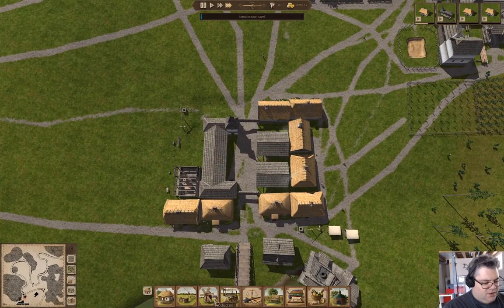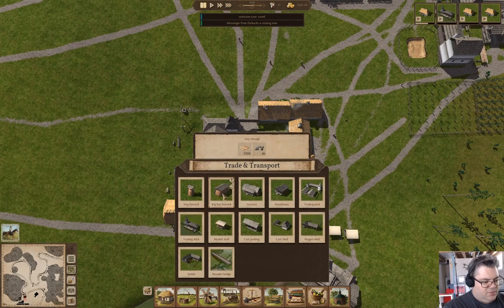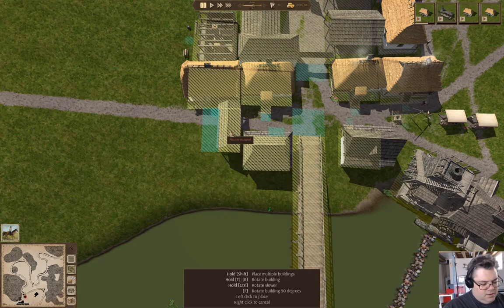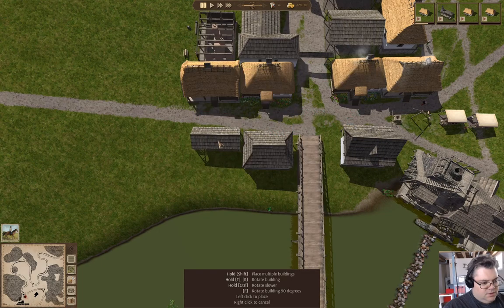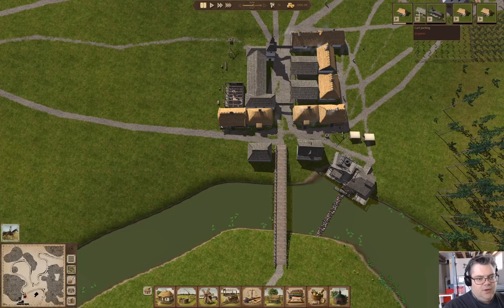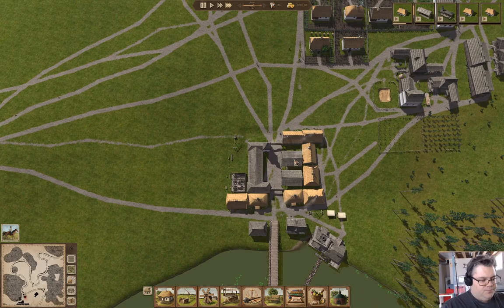Also, I want to put a cart shed or two in. We have a messenger, so I'll deal with that. Cart parking — let's put one of these here. We'll put one of those there. Let's let the house finish, and then over here I think if we add more guys on here.